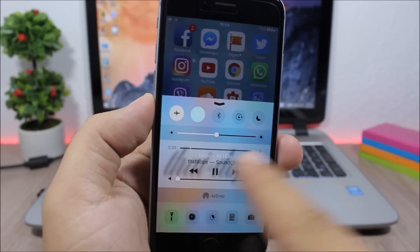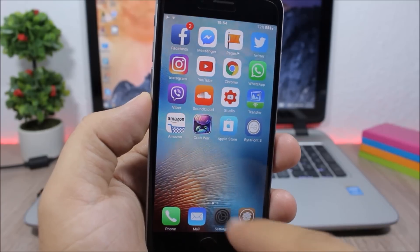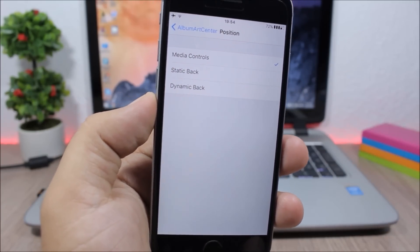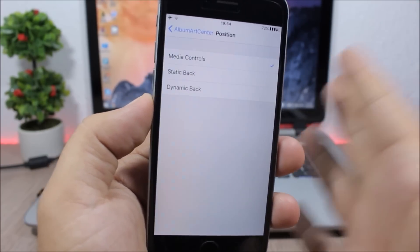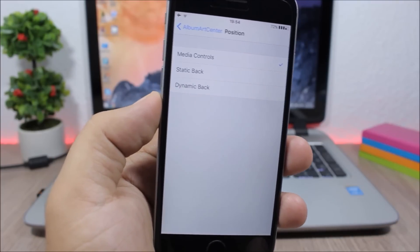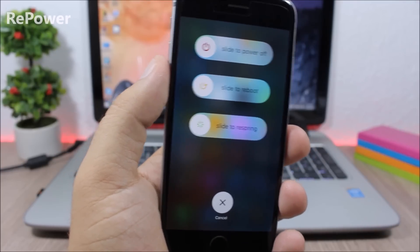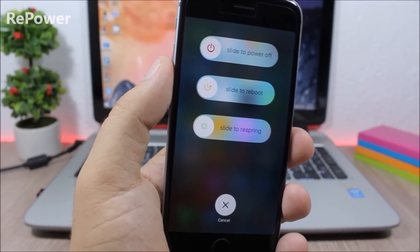As you can see right here I have configured it to be on the background of the controls, but if you go to the settings you can choose the position — you can set it as the background of the controls or the background of the entire control center.